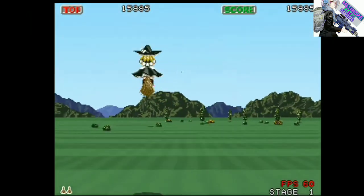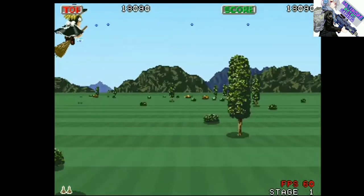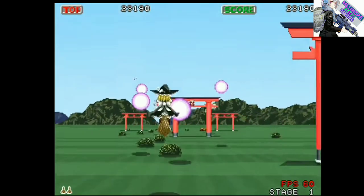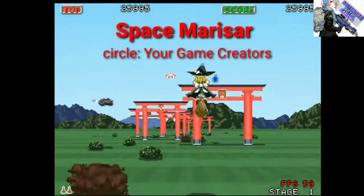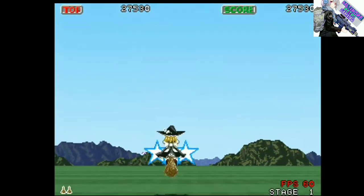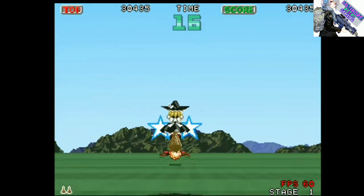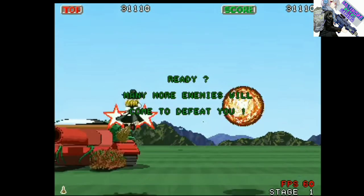The last game I'm going to talk about is not a traditional shooter — it's more like Panorama Cotton or the Space Harrier series. Looking at the gameplay footage, it looks like a mix of Panorama Cotton and Space Harrier, which is kind of funny. This game is called Space Mariser. It's a Touhou parody — the story is that Marisa's Mini-Hakkero was stolen, so she sets off to catch the thief.